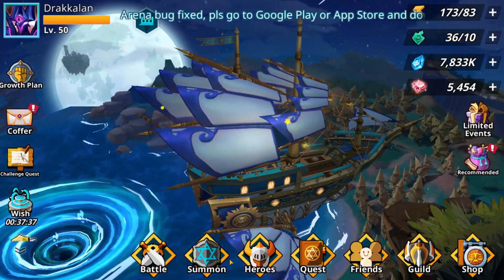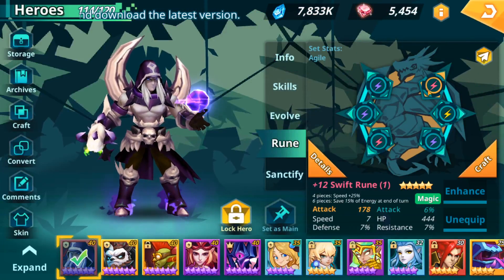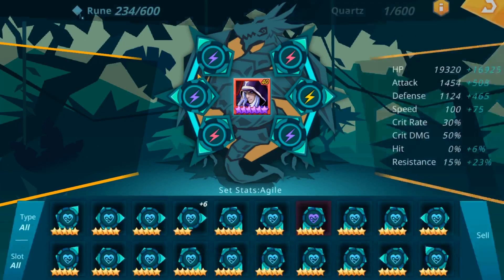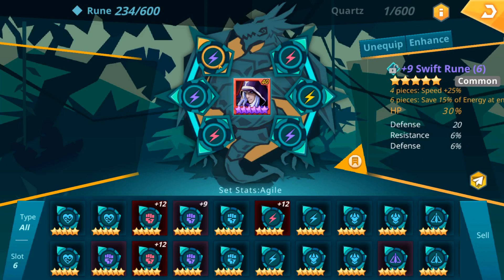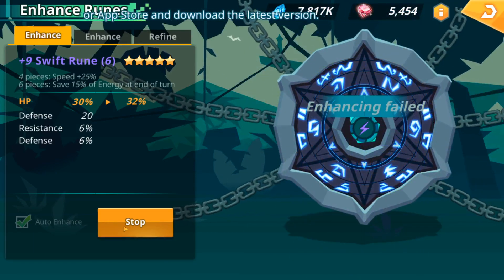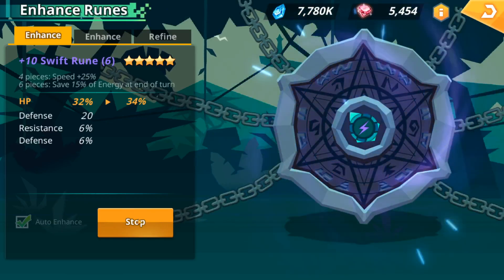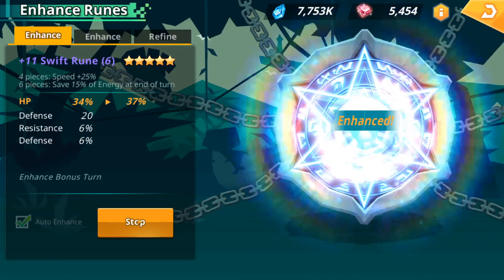Maybe we can get some decent substats. I don't have anything amazing. I'm going to look for any of the 6-star runes I've got, maybe some of the 5-stars if they're legendary. Check out my heroes and make sure they've got what they need to be successful. This plus 9 rune, we're going to enhance that, because my C10 runs are not as consistent as I want them to be. If I can increase the HP, speed, and defense on everybody, increase our survivability, we're just going to take everything to plus 12.